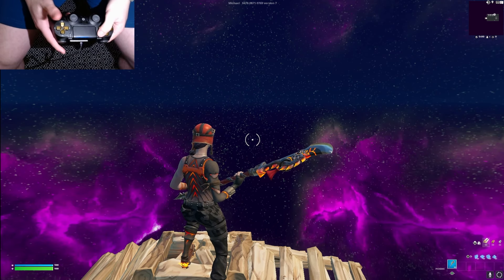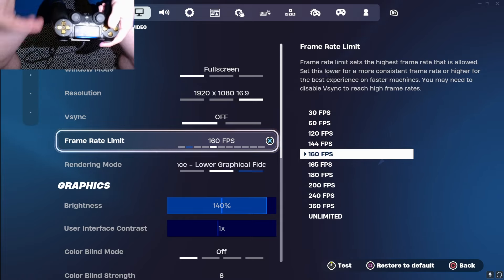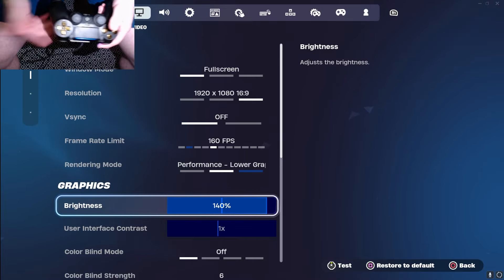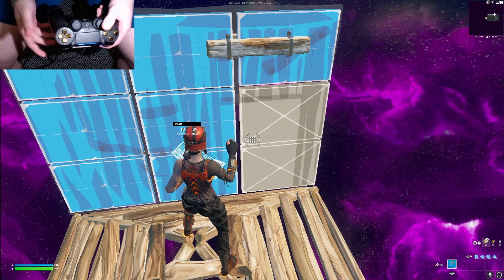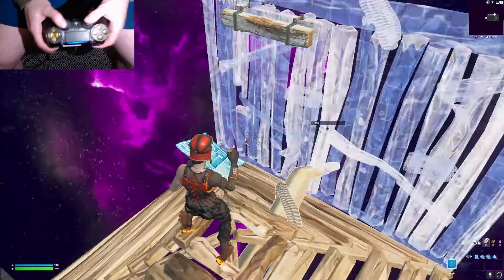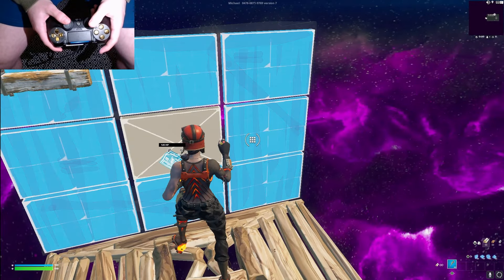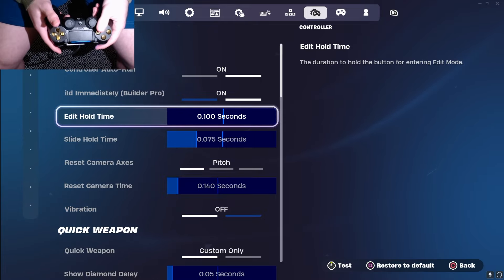Now we're finally going to get into my controller settings. I play with my frame rate limit one above what my monitor runs to make sure I'm always getting 144 fps. I also play with brightness at 140% because it makes it easier to see people. Under my building controls, I have all of these on and auto confirm edits on both. Being on controller, you want to make sure you have every advantage to keep up with keyboard players — having reset and confirm edits both on release is a necessity. My edit button is Circle or B on Xbox layout, and I don't have to hold the button to select the edit.